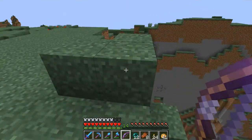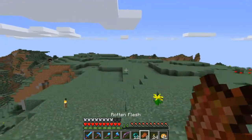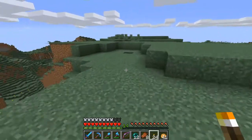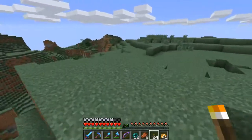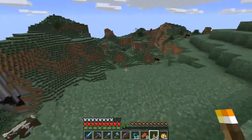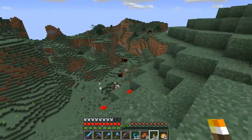Sheer cliff face — don't jump, unless you want to have a bad day. But then on the other side of this here, if I can get a good view of it, there's something else that's kind of cool.